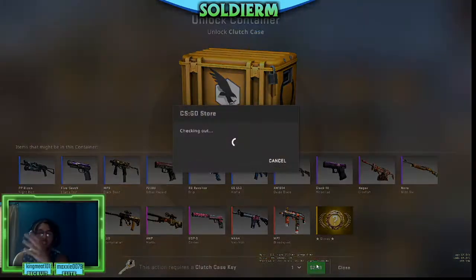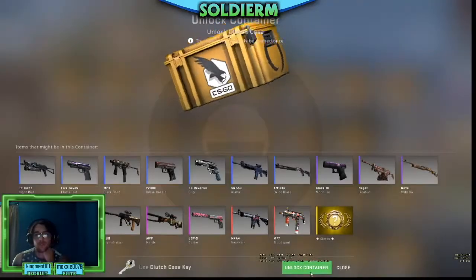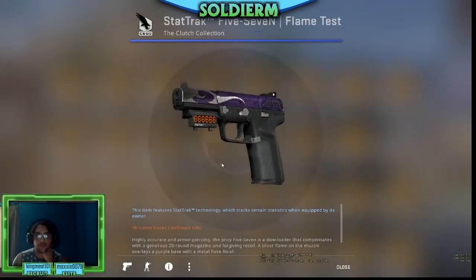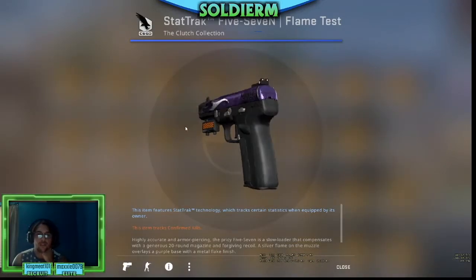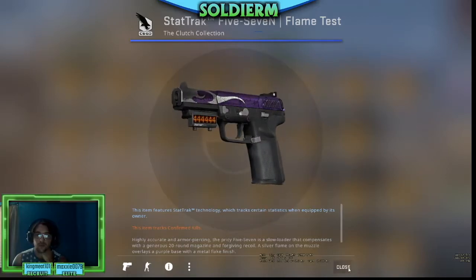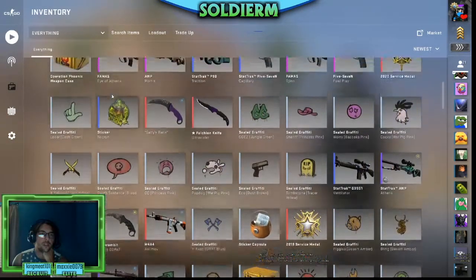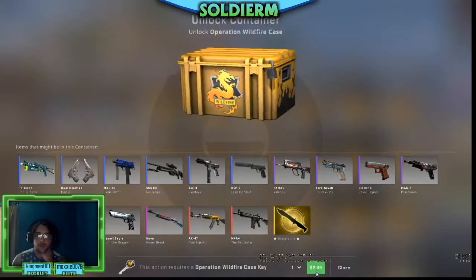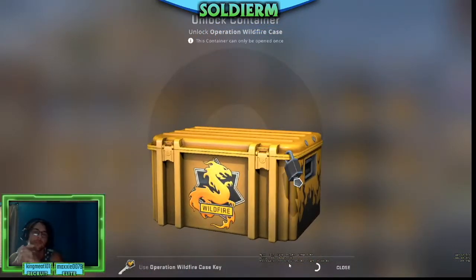I almost got that Sidewrek. We'll open a couple more Clutch cases — they seem to be the teasiest, being mean to me. Oh, purple! A StatTrak Five-SeveN — that looks well worn. Battle-Scarred. Wow, maybe not bad though, not bad.